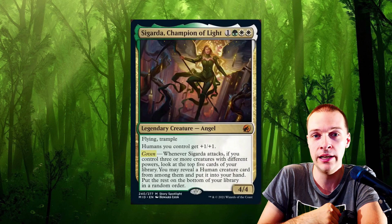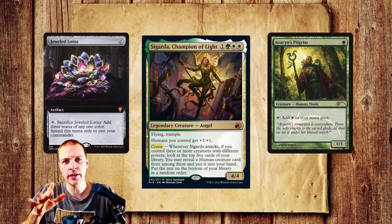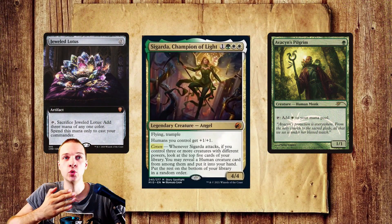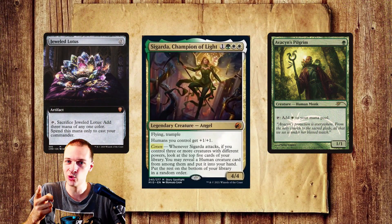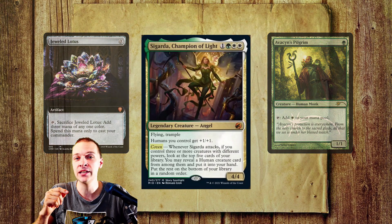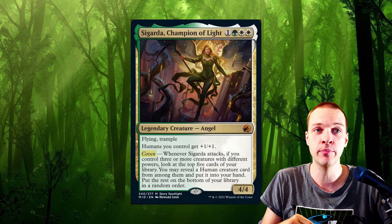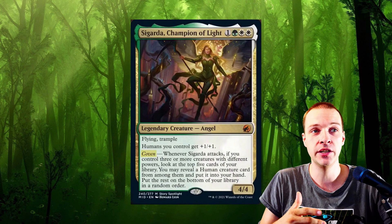She has a mana cost of four, which is great — that means you can get her into play quite efficiently and fast with some green dorks like Avacyn's Pilgrim, which is also a human. And with a Jeweled Lotus you can get her into play as fast as turn one. She's a flying, trample, 4/4 legendary creature angel, and humans you control get +1/+1.